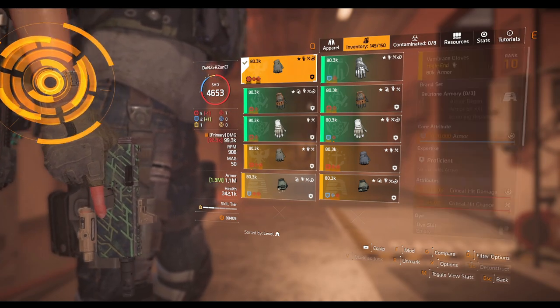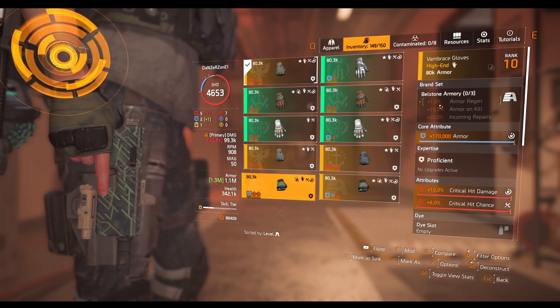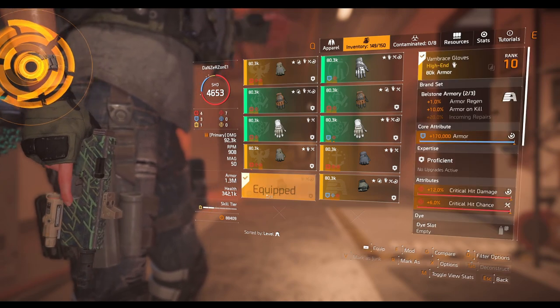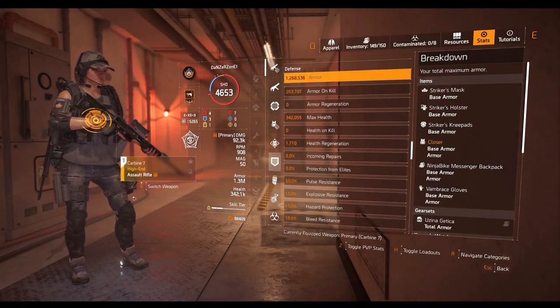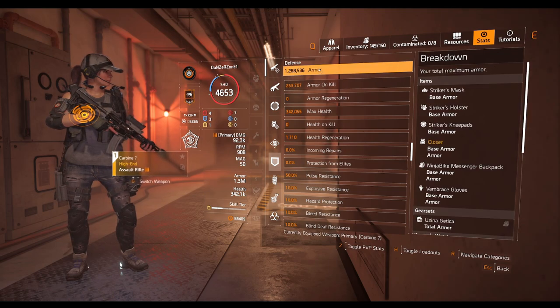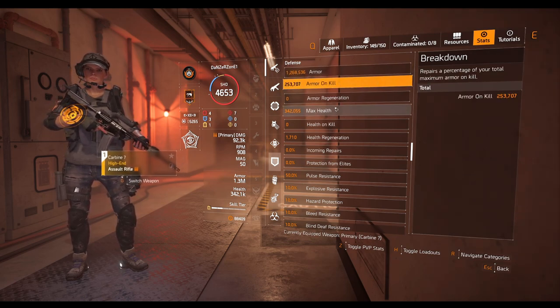Now I'm going to swap the Contractor gloves and place Bellstone. Why Bellstone? Because I need that one-piece armor regen. By activating Bellstone, we should also get that 10% Armor on Kill. Let me show you — I activated this one right here. Now look, we have 20% Armor on Kill, which is exactly how it's supposed to be. With 1.2 million armor, 20% of that is active, which is good.